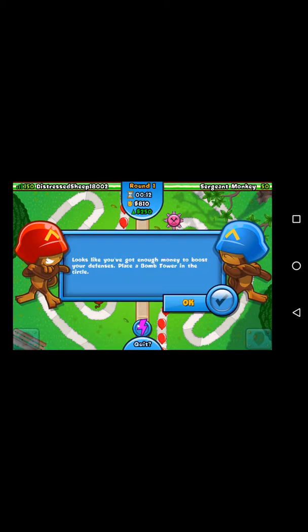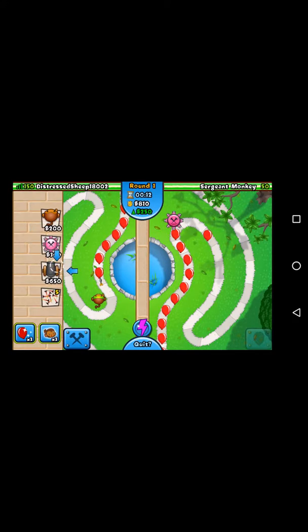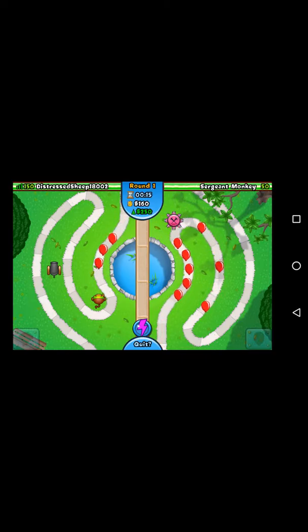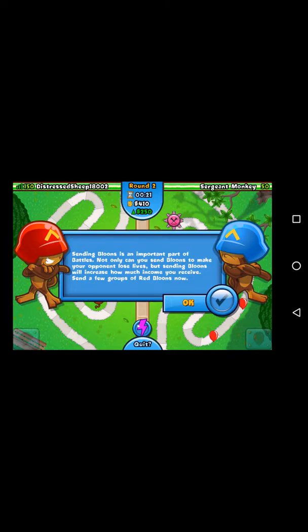No, I like this better because it pops too — I remember that. Looks like you've got enough money to boost your defenses — place a bomb tower in the circle. Bomb towers are great for grouped balloons; each tower has strengths and weaknesses you'll need to take advantage of. Sending balloons is an important part of Battles — not only can you send balloons to make your opponent lose lives, but sending balloons will increase how much income you receive.